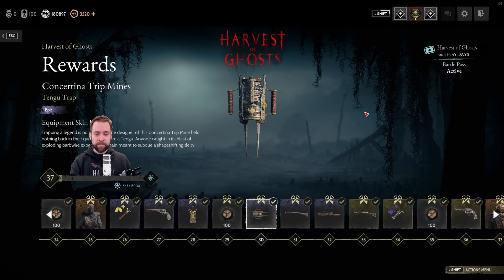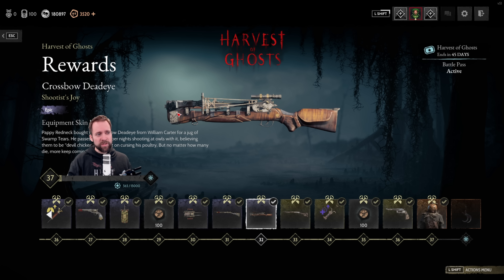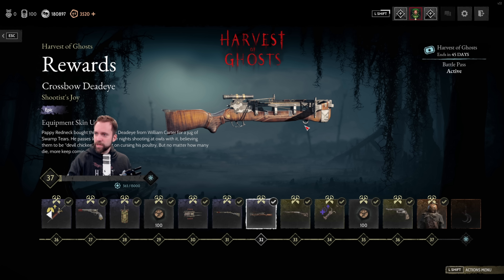More BBs. We have another Concertina Tripmine — honestly I probably won't play it because there are already dark-skinned versions like the Honor Shredder that blend into the environment way more. Then we have a beautiful slate, perfect for the new legendary hunter. Then the Crossbow Dead Eye called Shootist's Joy — beautiful, I like the little star details. It's just a shame you don't play the Crossbow Dead Eye that much.